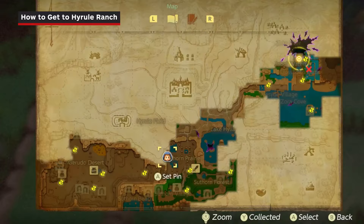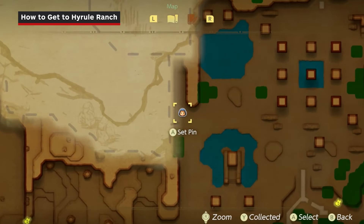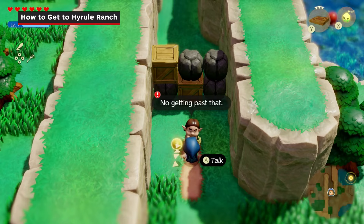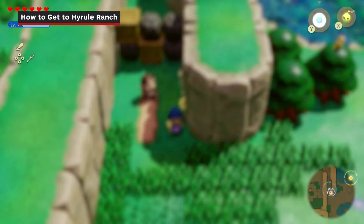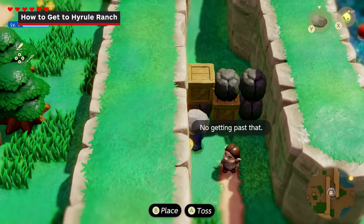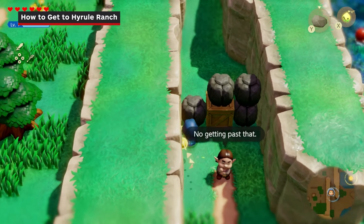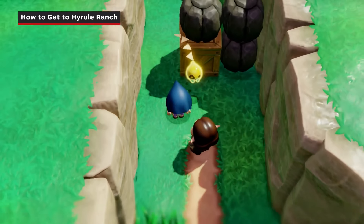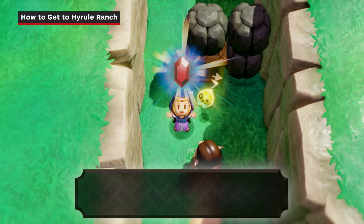Just north of the Southern Village, you'll see a narrow pathway continuing up north with a man in front of it. Talk to him and he'll give you a side quest to clear the path. There are probably multiple ways to do this, but I used the rock echo to break the box on the left, and then I pushed the giant boulder north until the pathway was clear. Once done, talk to him again to get a reward and then continue north.